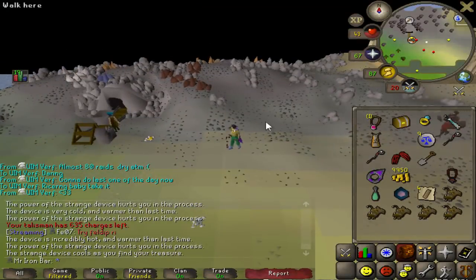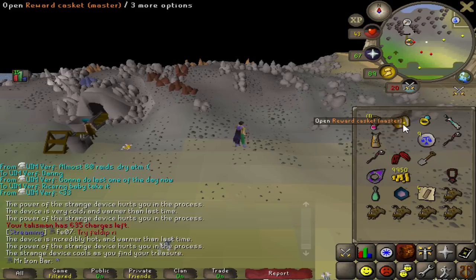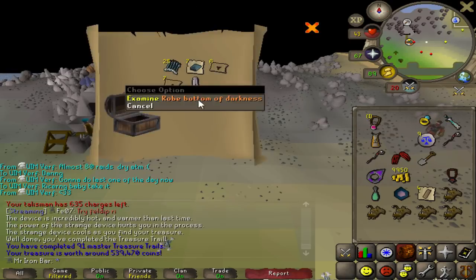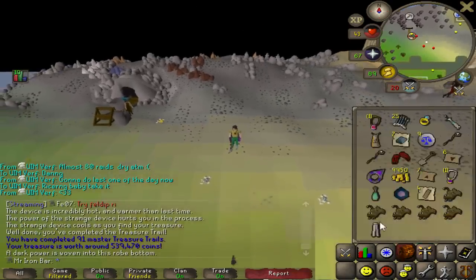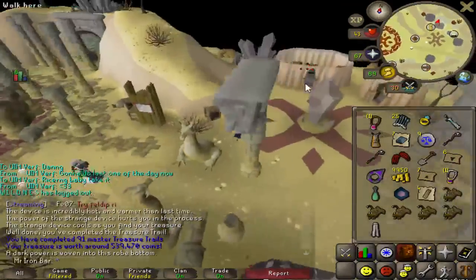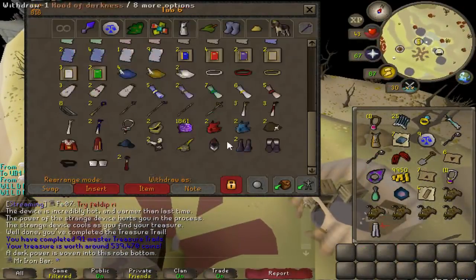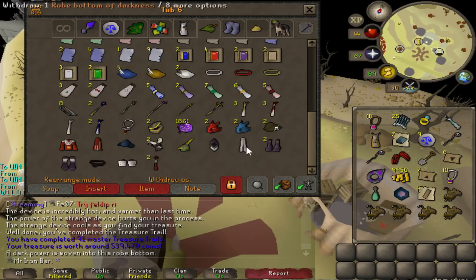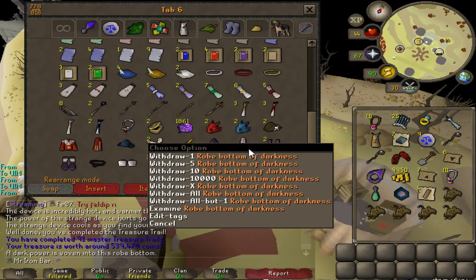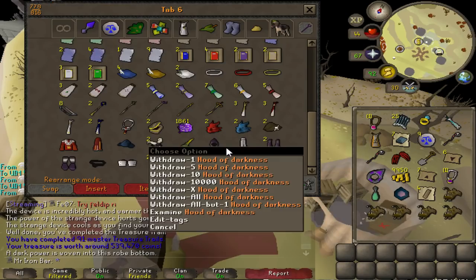We got that master clue from the elite yesterday. I just got freaking Robe Bottom of Darkness. That's a unique item and a half. I am pretty confident I've never gotten this before. So close, guys, so close to finishing the hood set — I just need to get the top. And I have the darkness set. That's cool, man. Can't wait to get that. Actually, it looks really good.